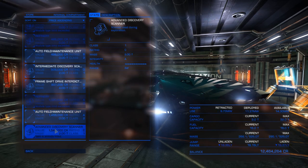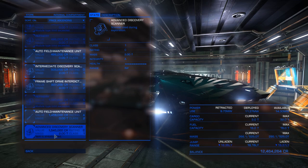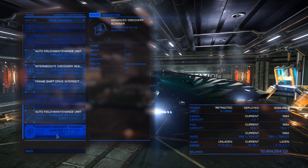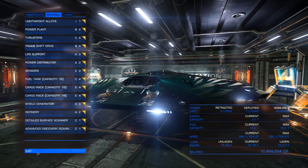The advanced discovery scanner costs 1.5 million credits, so you can see how spending money on even a basic ship can add up quickly. You don't have to start with this, but the advanced discovery scanner coupled with the detailed scanner is going to make your life a whole lot easier in actually being able to find sites.